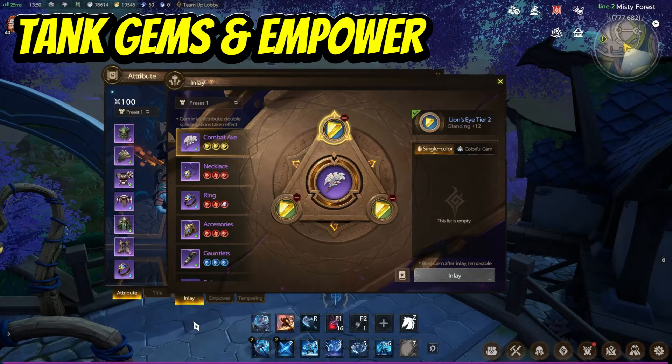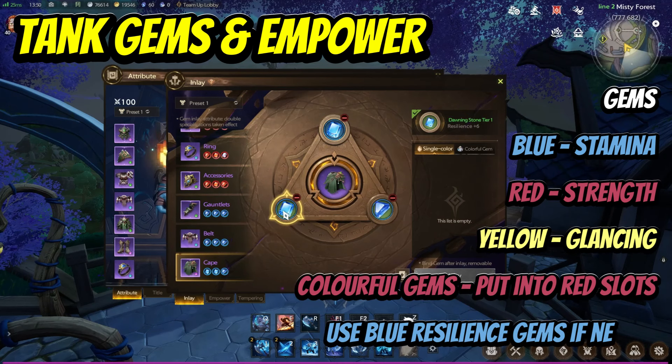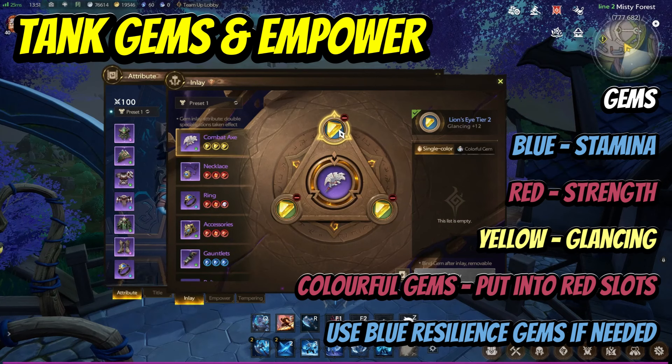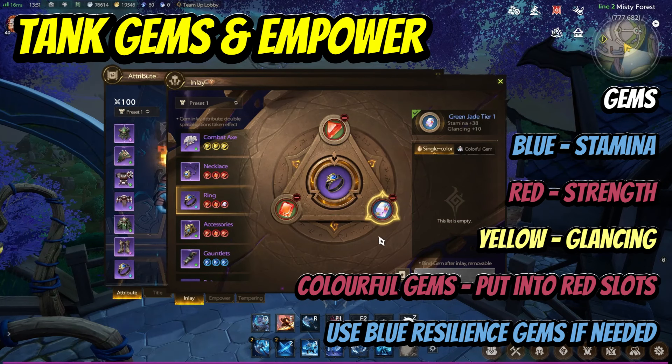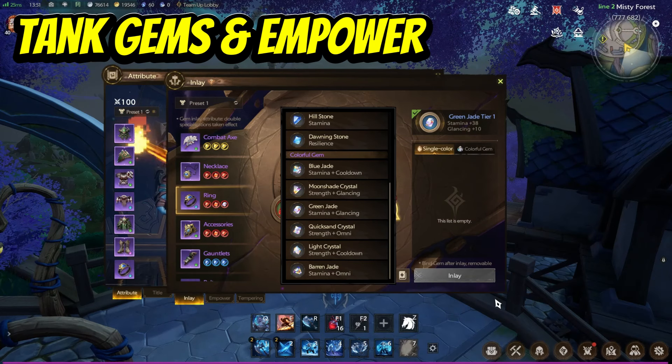Additionally, you have gems and empowering. Most gear can either slot a gem or be empowered. For gems, focus on stamina for blue, but do use resilience if you're under the resilience requirement for certain bosses. Use strength on red and glancing on yellow. As you progress, you might earn some colourful gems which can be switched in, although you can only have one of each colourful gem. Slotting the colourful gem in the red slots will make you tankier but you will do less damage.